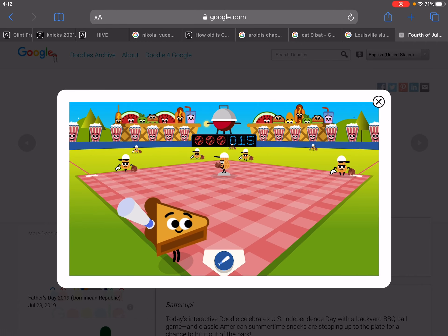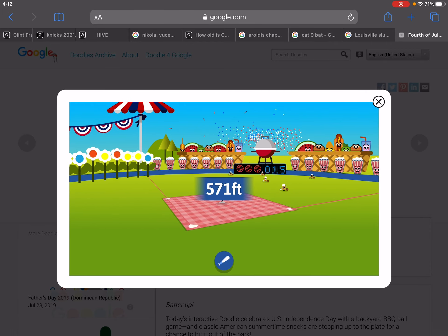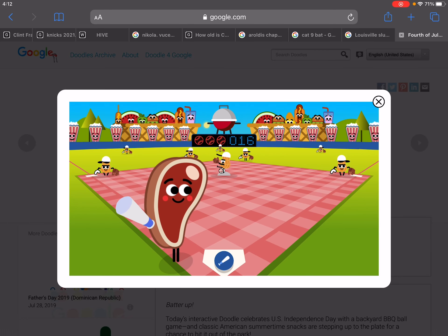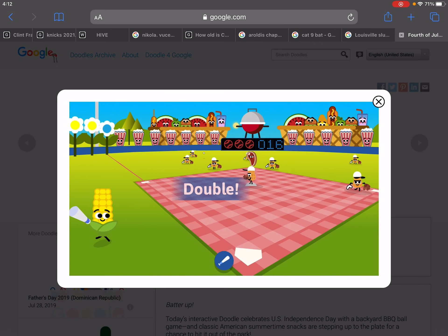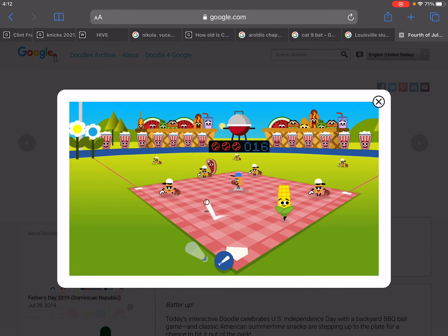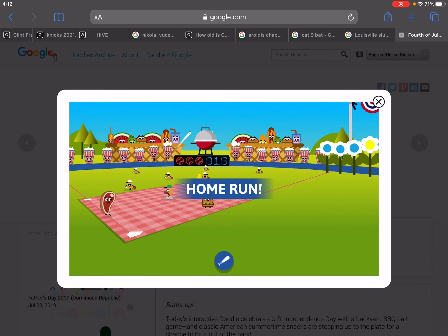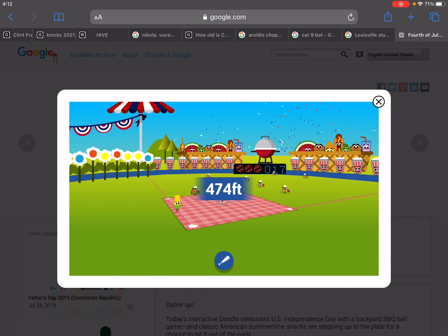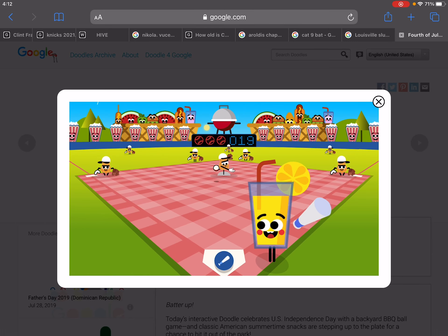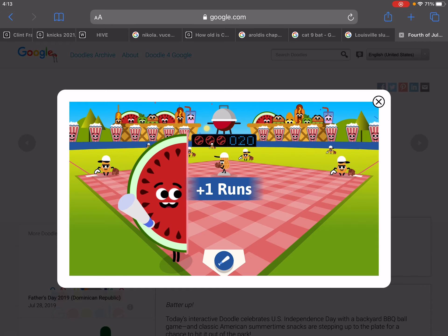I recommend it. I crush another bomb, and I'm gonna guess the distance of the home run. If you look at the infield, you can see it's a picnic blanket because it is Fourth of July in the game. I believe there is a 2020 version but I play the 2019 one. Sorry if you hear my dog in the background — he's just growling. That's a 578-foot bomb.